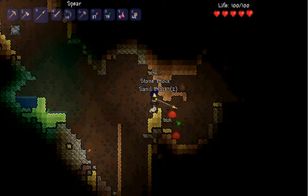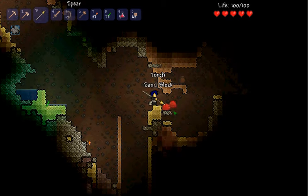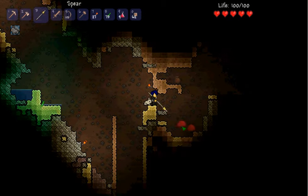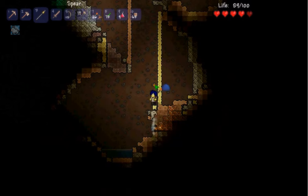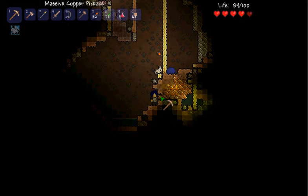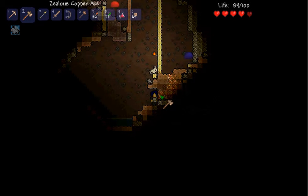Just gotta kill a dude. Come here — poke it with the chappy stick. Oh Jesus, he got me. Ooh, that was quite the fall. I didn't take any fall damage though, because there is fall damage. In case you didn't know, didn't get the memo — there is fall damage.